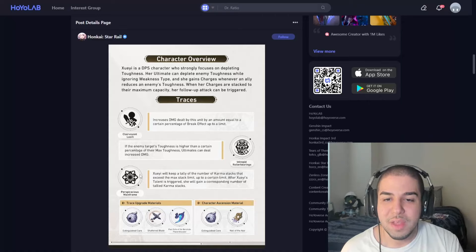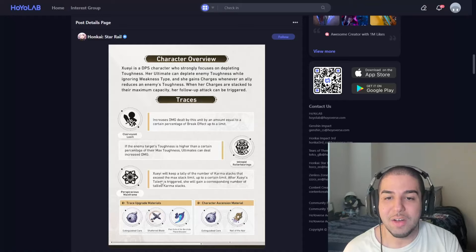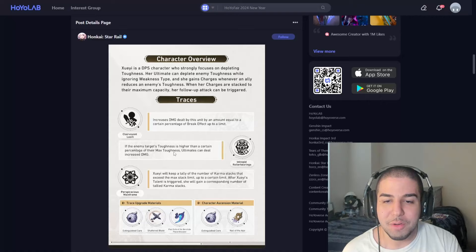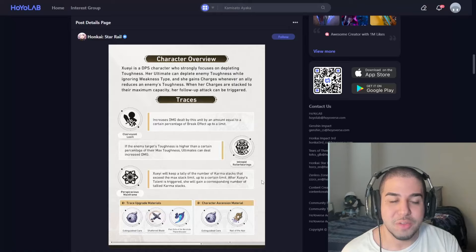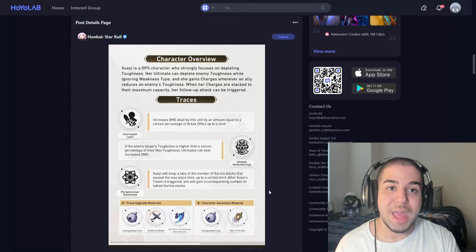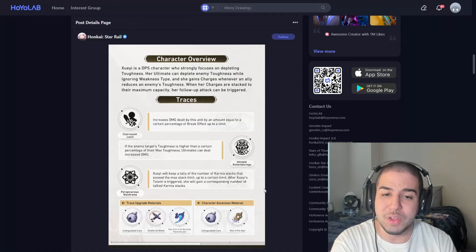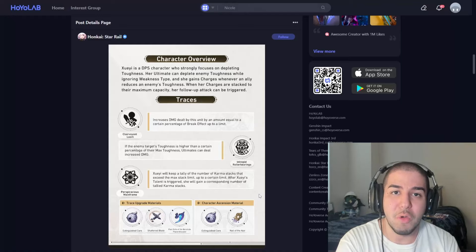For the final major trace, Shueyi will keep a tally of the number of karma stacks that exceed the max stack limit. So if you're one stack away from the maximum and use her skill to hit three enemies, it'll keep track of the two overflow stacks. Once her talent triggers a follow-up attack, she'll gain a corresponding number of those tallied karma stacks. This is a really nice way to deal with overflow — even if you overcap her karma stacks, you'll still have those stacks once she uses the follow-up attack. The follow-up attack is going to be very strong for her kit. I don't think you need the follow-up attack relic set though — I think she's going to benefit the most from running just the quantum set.